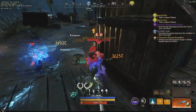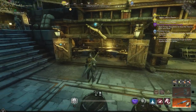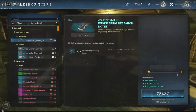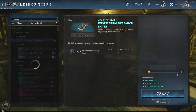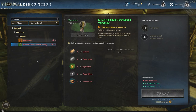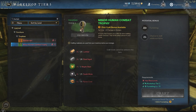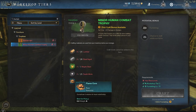These trophies also have a minor, basic, and major version just like all of the other trophies. In order to get a minor Human Combat Trophy, you can either buy one or craft one. To craft one, you're going to need a furnishing skill of level 75, a workshop of tier three or higher, 25 lumber, 20 steel ingots, one maple stain, 25 death motes, and 10 flame cores.